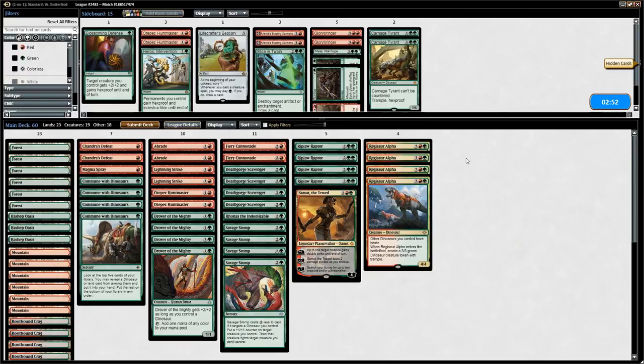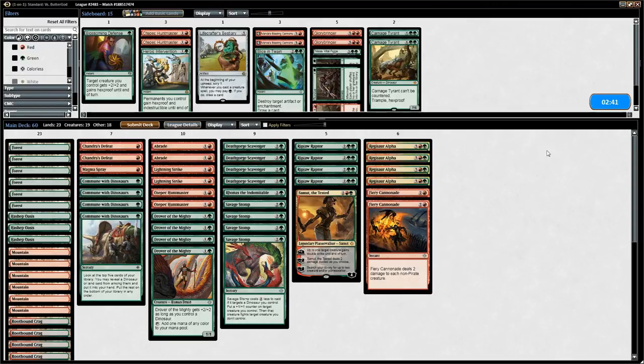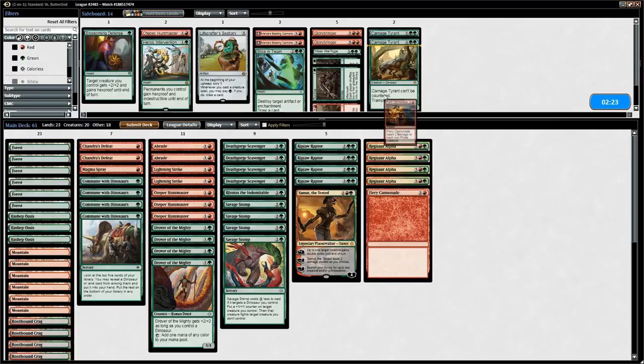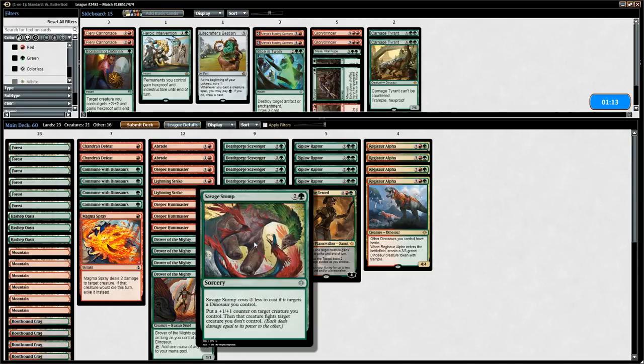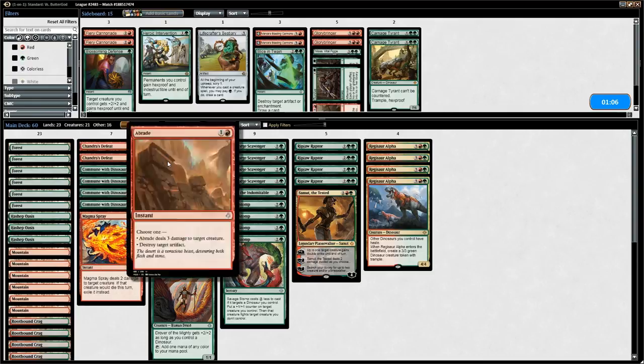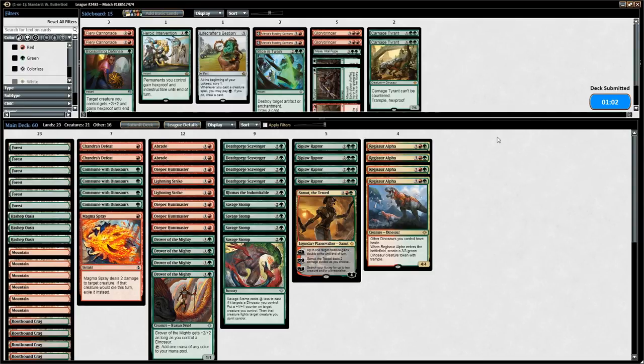For sideboarding on the play: opponent showed Glorybringer but no one-drops last game, which makes Fiery Cannonade worse. We consider Struggle to Survive or Carnage Tyrant, and maybe bringing in the Huntmaster to be more proactive instead of the cannonades. Savage Stomp can still deal with Glorybringer though we'll likely take four damage. We settle on a configuration with instant-speed removal for other threats.